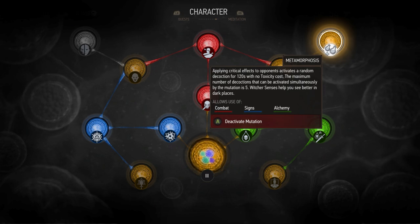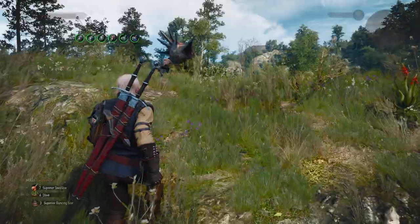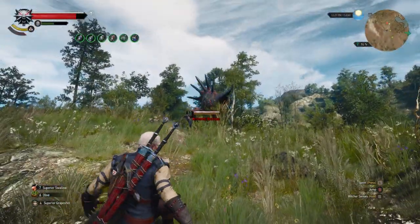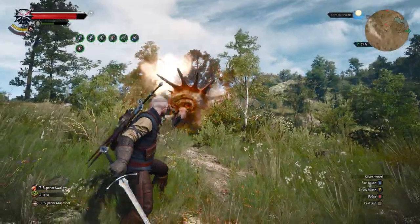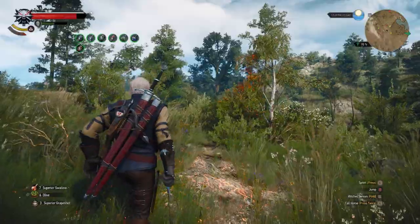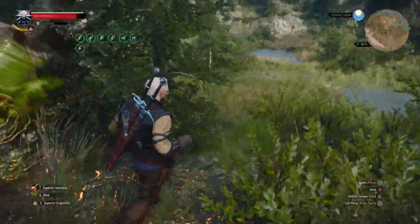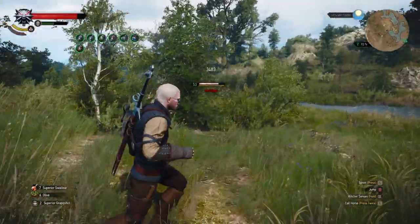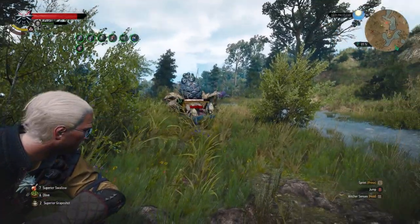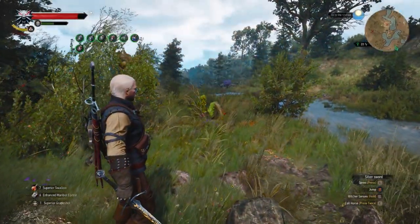Applying critical effects to opponents activates a random decoction for 120 seconds with no toxicity cost — and this is where I think the bug occurs. It makes logical sense, but I also don't know if this is supposed to happen. The way this works is because when we're applying critical effects, we get a random decoction applied. The Manticore set, because of the new set bonuses, will allow you to critical hit while using bombs. So now when we use bombs and all the bonuses we have with bombs, it will automatically apply additional decoctions to our kit, and then you can use those bombs to even further buff yourself and your overall survivability and damage, without any real actual investment.